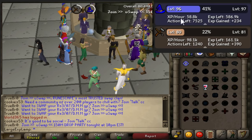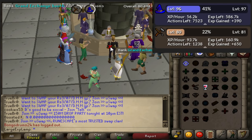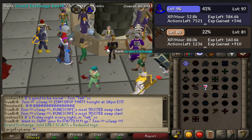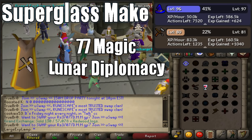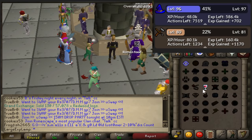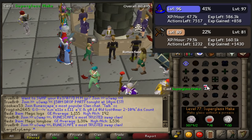Now on to the final method — this is by far the best one. It definitely is really click intensive, so if you don't like click intensive methods this isn't the one for you — maybe go ahead and try flax spinning as it is a little bit less click intensive. But right now we have super glass make. It does come at the requirements of 77 magic, only one more than the previous method, and also the completion of Lunar Diplomacy. Basically the way super glass make works is you're going to bring out 13 sand and 13 seaweed from your bank, then go ahead and cast the spell.